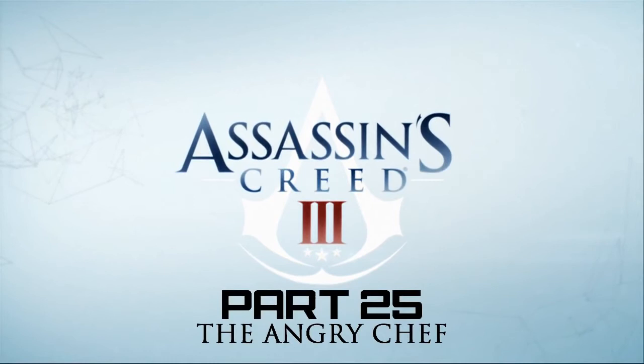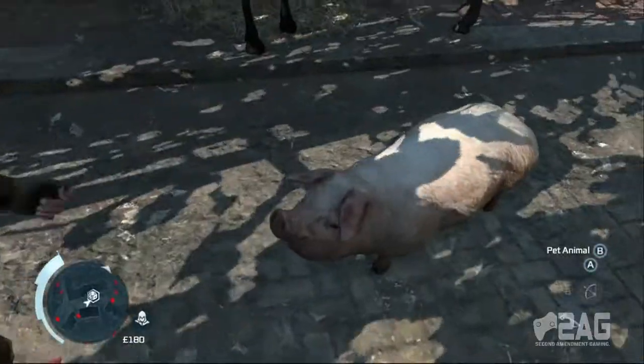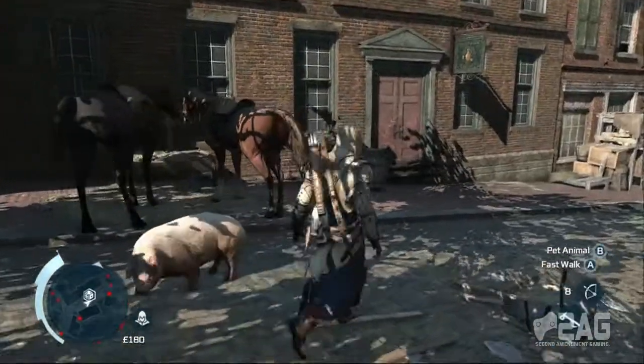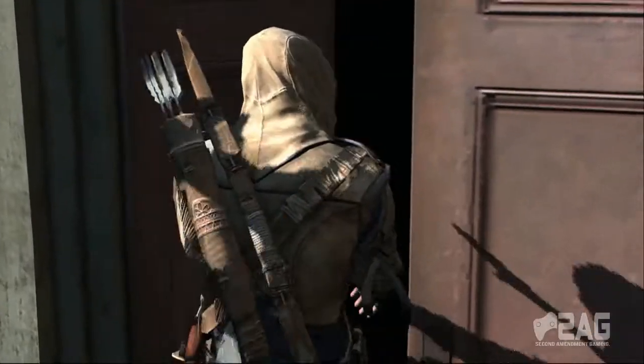What is going on guys, AJ here with part 25 of our Assassin's Creed 3 walkthrough. I'm going to be showing you how to get 100% synchronization on 'The Angry Chef,' which is mission two of sequence six. Basically what we're going to be doing during this mission is following this pissed off baker and killing some redcoats. What we need to do to fully synchronize this mission is limit our time spent in open conflict to 15 seconds.